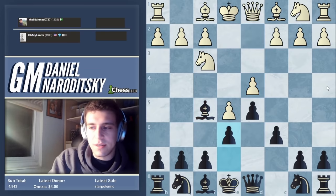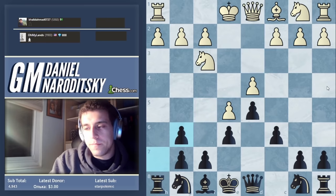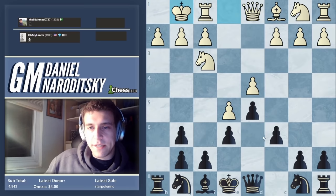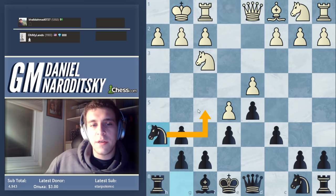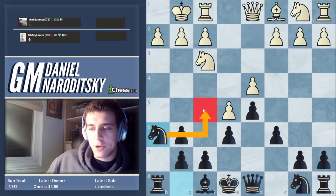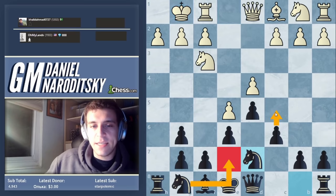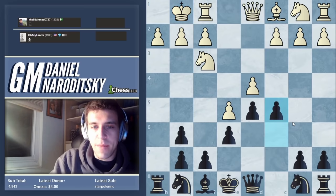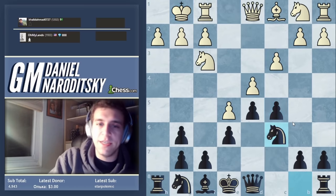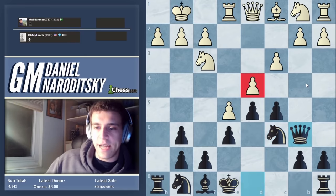He goes d4 instead, e6, bishop d3, bishop g6. I really like this move. There are alternative ways of playing this position — you don't have to play c5. You can get the knight over to f5 via h6, which is a typical Caro-Kann idea. You can also go knight d7, knight e7, then c5 and knight c6.